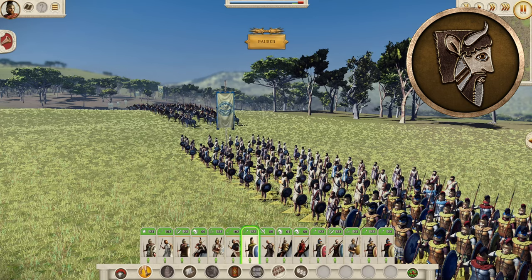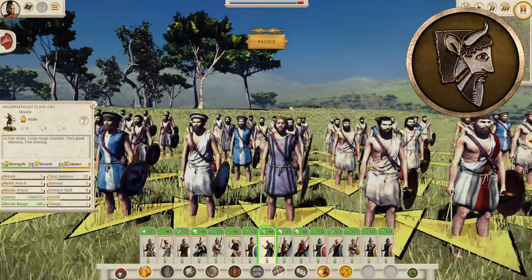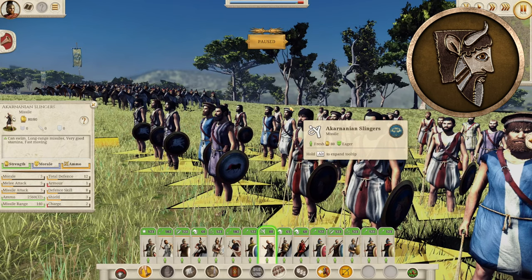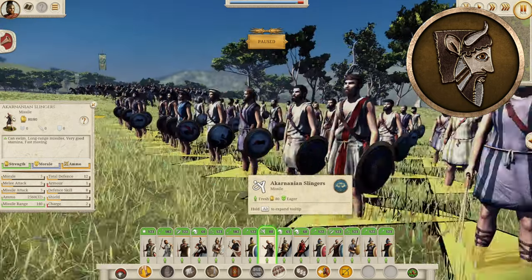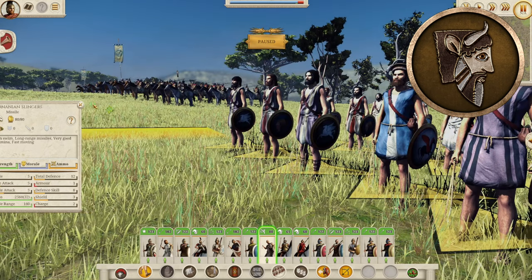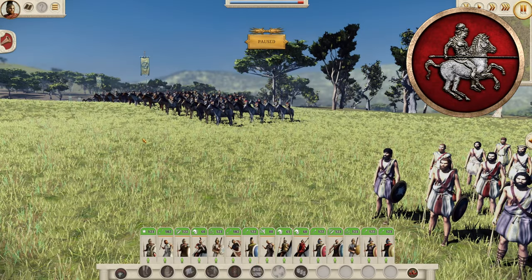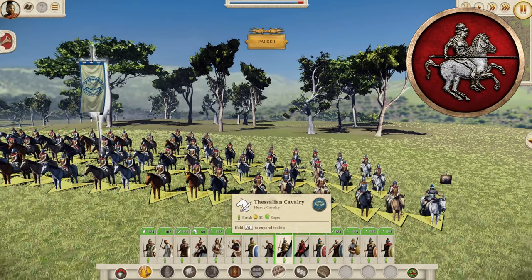The Akarnanian Slingers also have a nice little shield, with total defense of 12, 5 morale rather than the standard 3, 5 melee attack, and a missile attack of 5 compared to 4 for normal Greek Slingers — just a slightly better version. So let's move on to the Thessalians, on the Thessalian Plain north of Boeotia. Of course, they get the cavalry. The Thessalian Cavalry — generally used to be called Thessalian Lancers — which you've seen in my Sparta campaign.